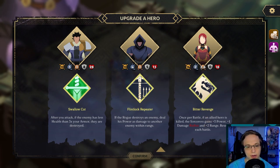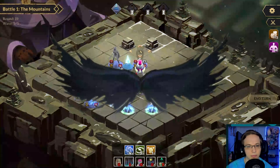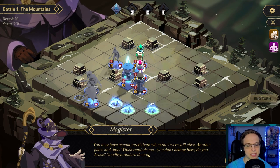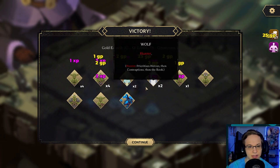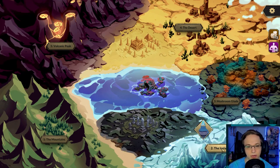Bitter revenge — once per battle if an allied hero is killed... nope, not planning on that. If the rogue destroys an enemy, deal his power as damage to another enemy within range. Or after you attack, if the enemy has less health than three times your armor they are destroyed. We'll get the Flintlock Repeater. Story dialogue: 'Those three — why do they feel so familiar?' 'You may have encountered them when you were still alive, another place in time.' 'You don't belong here.' He was just getting more and more powerful — luckily we killed him pretty quickly. Now we'll go to the Icelands.